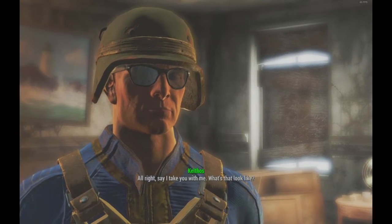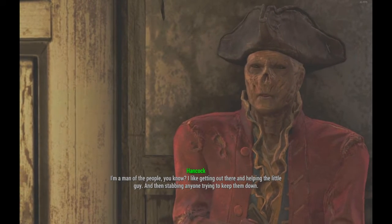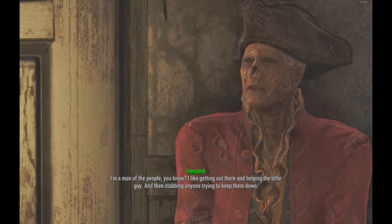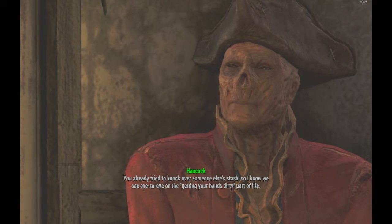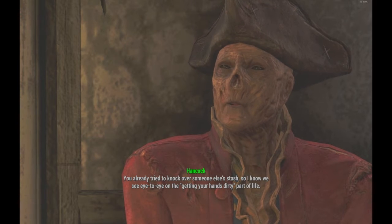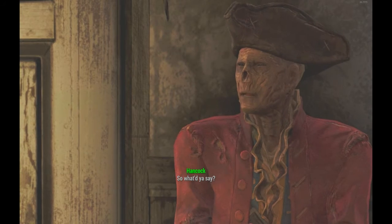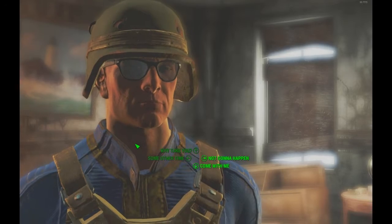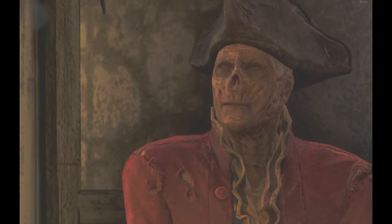Trying to find the right dialogue option. Hancock says: 'You already tried to knock over someone else's stash, so I know we see eye to eye on the getting your hands dirty part of life. What do you say?' I keep selecting 'Maybe later.'